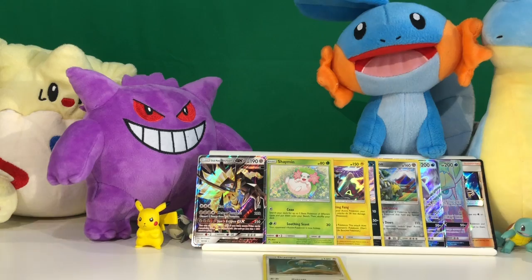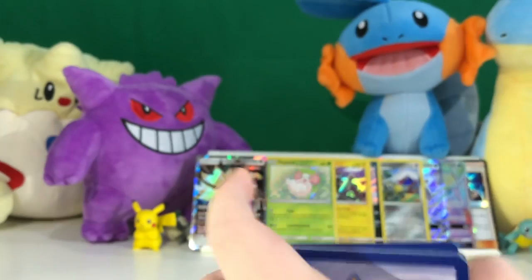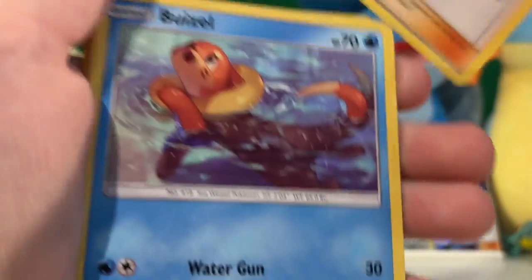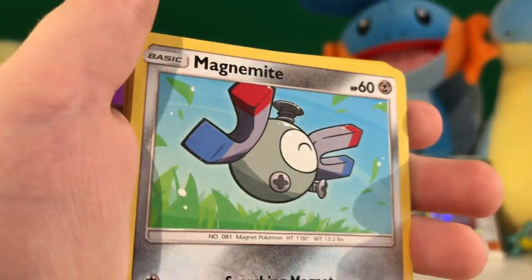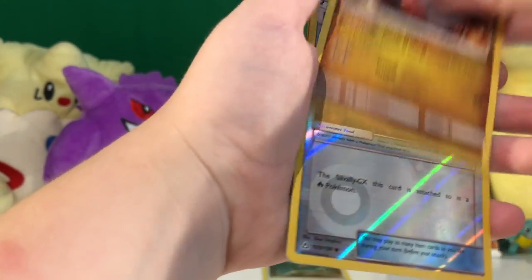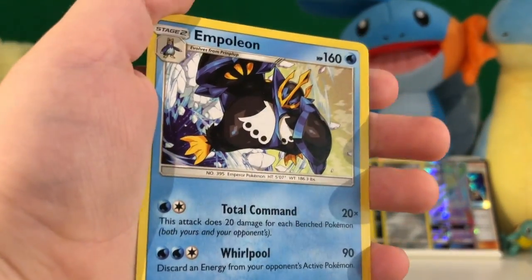This is our last booster. I hope we get one of the gold ones that I've been wanting. Metal Energy, Looker Whistle, Piplup, Pokémon Fan Club, Bonsly, Magnemite, Croagunk, Bronzor, Gible, Fire Memory, and our last card is a regular rare Empoleon.